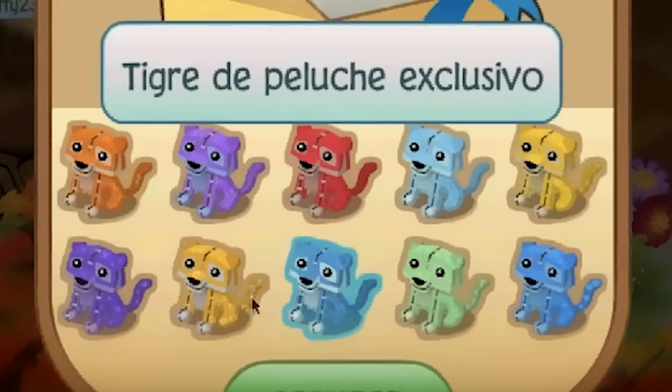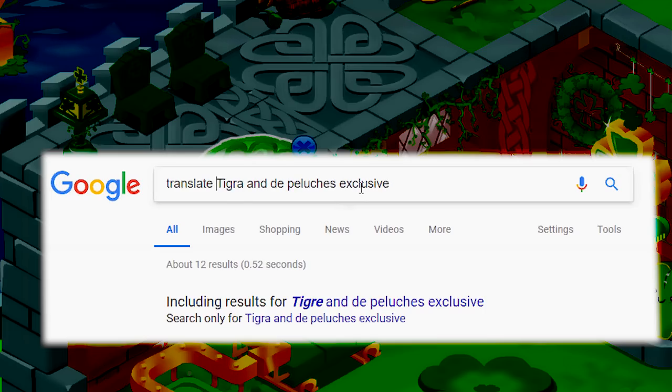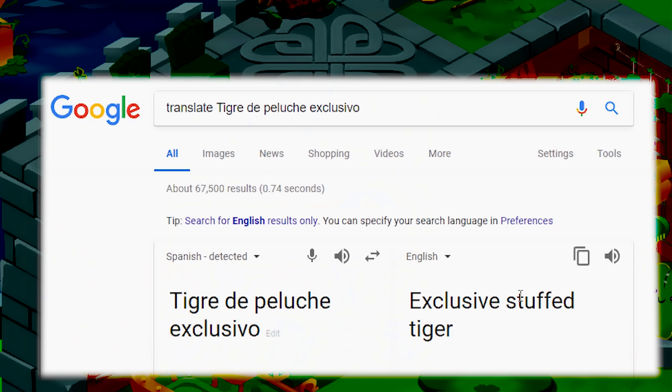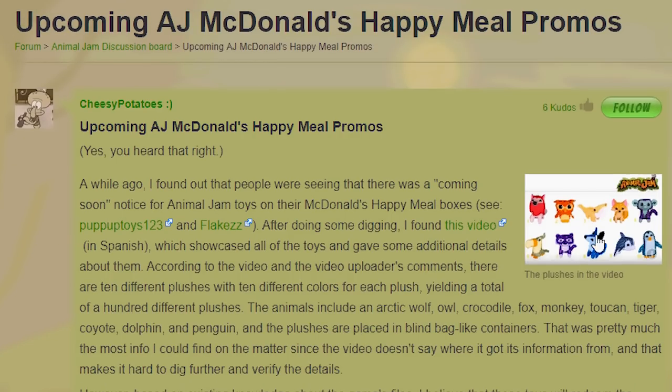Tigre de Peluche Exclusivo — I'm trying to translate this. Tigre de Peluche Exclusivo — translate that for me. Exclusive Stuffed Tiger. I'm just wondering what they're called. I was doing some research on the Animal Jam Wiki — if you don't go to this page, you're missing out, because they talk about every item ever made in Animal Jam. They've got a lot of information, even some pictures. I don't know if they're called mini plushies or rare plushies.